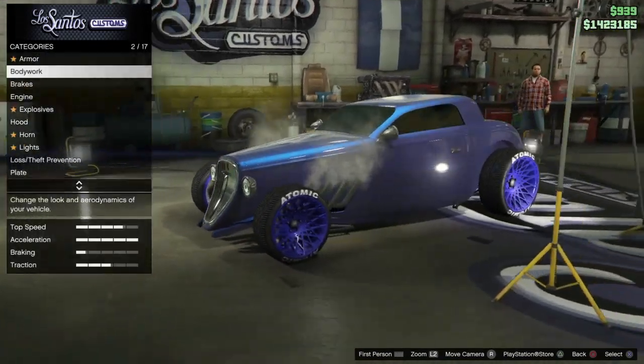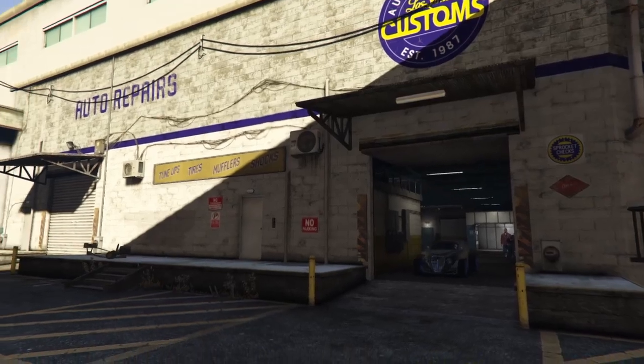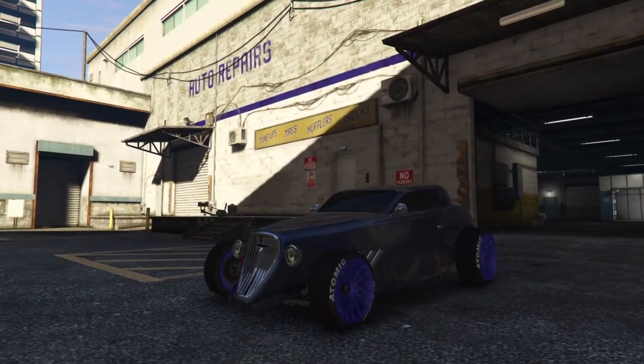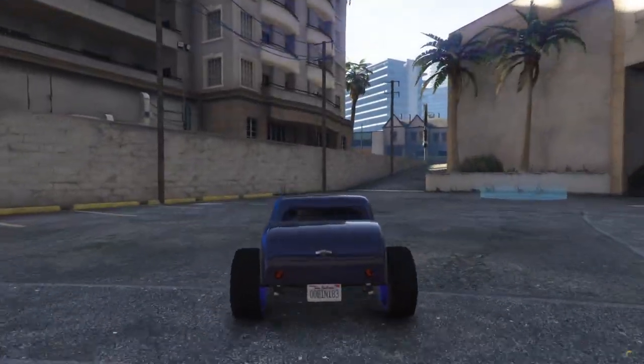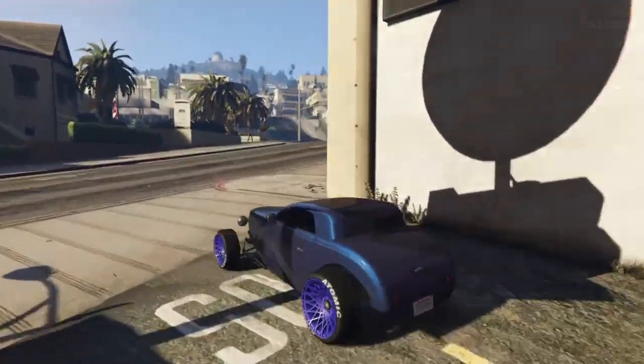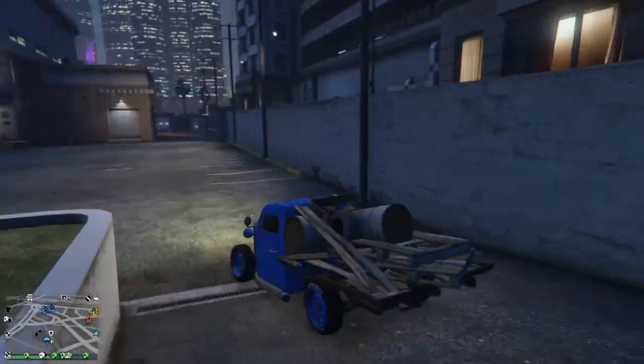You can customize it however you want. These are two very easy glitches you can do right now in GTA Online. As I said, they've been here since PS3, so it's not likely they're going to get patched anytime soon. Show this cool trick to your friends. The final car in this video is the Rat Truck.